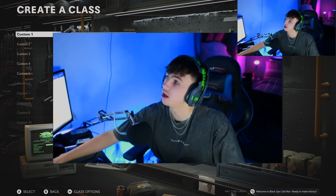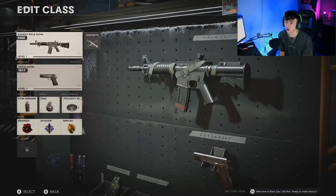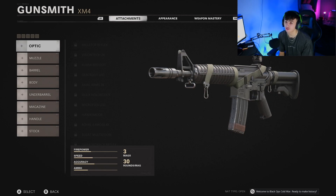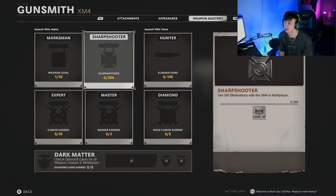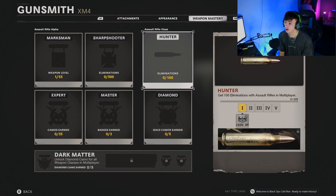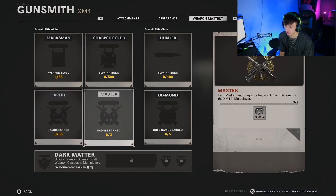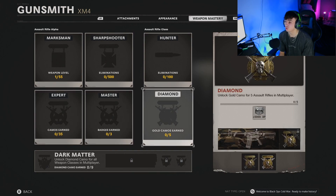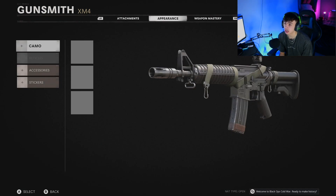I'm just going to move my face cam up. Right guys, as you can see I've got the creator class going on here. We're going to take a look first at the ARs and weapon mastery. As you can see, there are some different challenges and stuff like that for each gun which is pretty cool — same as in Modern Warfare you've got emblems, calling cards, different things like that.